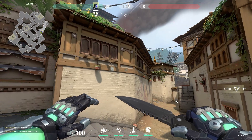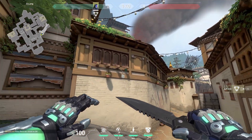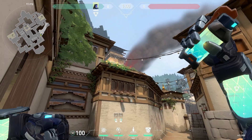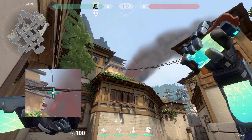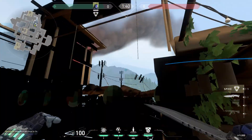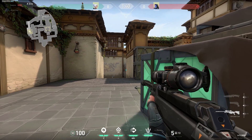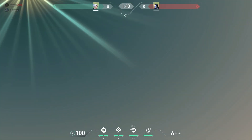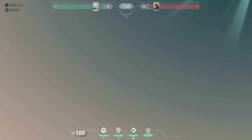The first flash we're gonna start with goes over this wall at A Long. What you do is you tuck yourself into this corner by the wheelbarrow, aim at that dot that my crosshair is on, and this flash goes over the wall and blinds almost everybody on site. Just make sure you have a teammate pushing when you throw the flash so that you can capitalize on it.